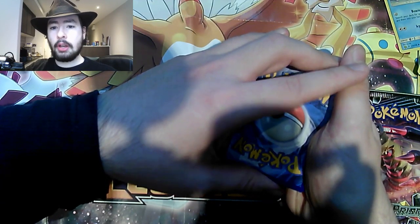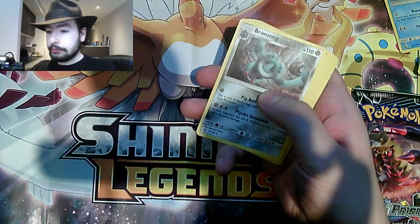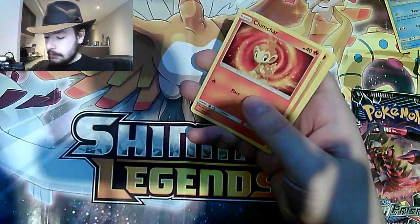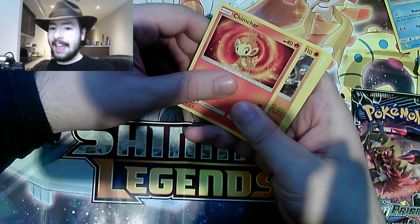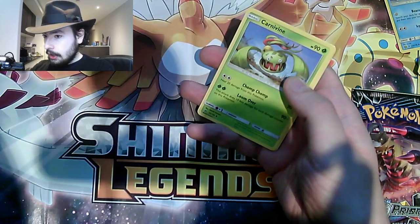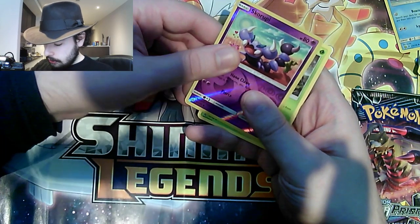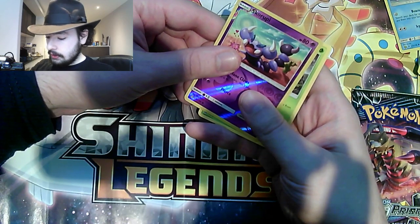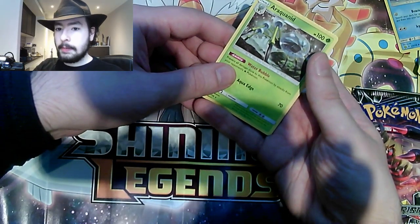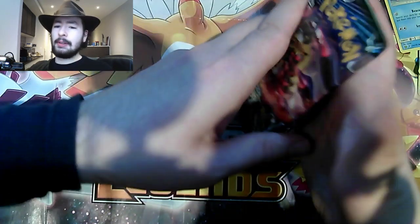And of course you get the Reverse Holographics. So what do we start with today? We get a Fire Energy. Bronzong. Volkner. Cosmoen. Chimchar! Another Chimchar! Passimian. Bonsly. Unidentified Fossil. Sneasel. Snover. Non-rare Reverse Holographic. And the rare is Araquanid, which could be expected because it was a green code card, but nevertheless. Araquanid is a pretty decent Pokemon, I have to say.